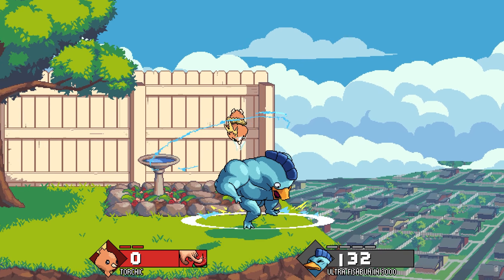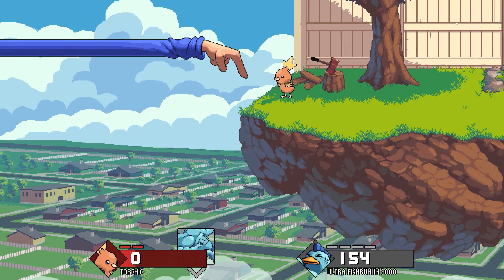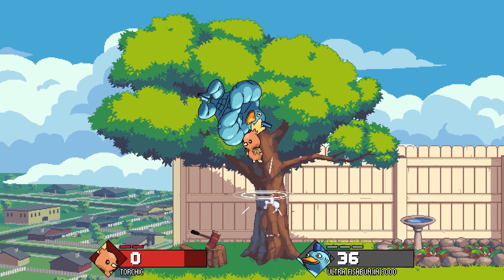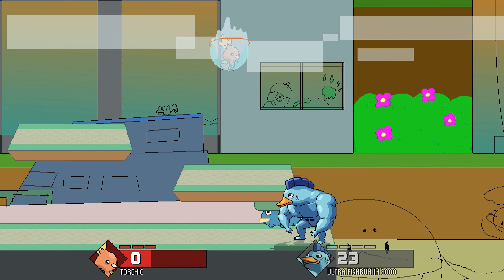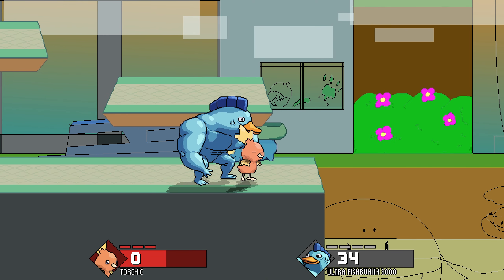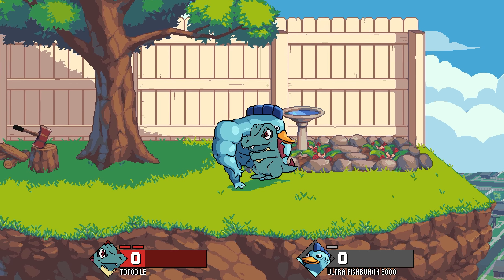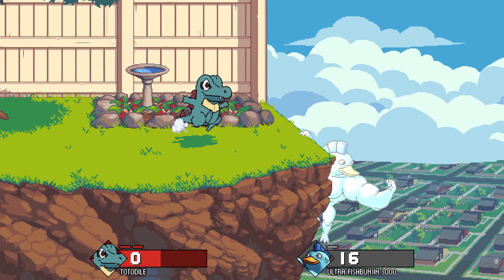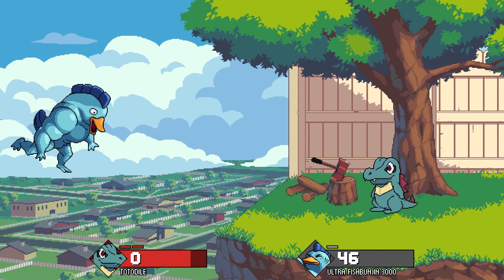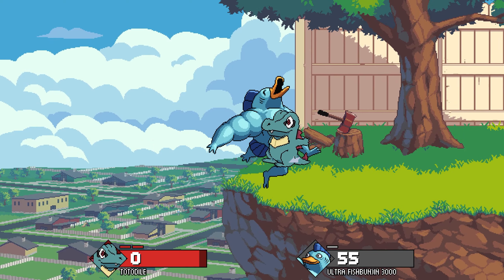Next up we have a big update to Torchic by Jada. This update cleans up all of his sprites, updates his render, and works on balance. The specials are still strong but have been toned down a little to make them fairer. Along with this update, Jada has made Lily Cove City, which will serve as Torchic's home stage. At the time of recording, it's still a work in progress, but the plan is to have an interesting platform layout and a few stage hazards. Jada has also made Totodile, who is a close range fighter with multiple command grabs. He's another custom sprite creation, this time with some help from Salt Levels Max. Totodile is a little bit stubby range-wise, but his moves can hit pretty hard when used correctly.